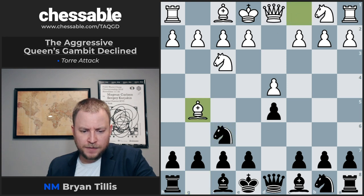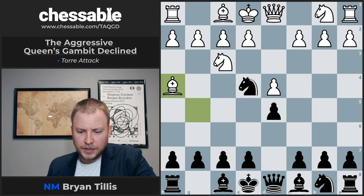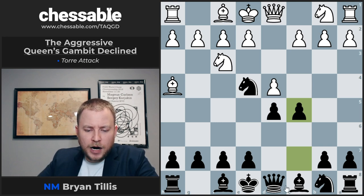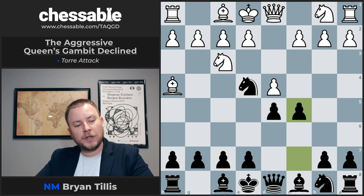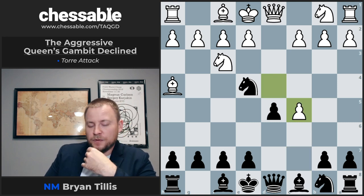After Bishop G5, Knight E4, already putting the question to the Bishop. Bishop H4, and C5. Very aggressive, and this is going to start our theme where we desire our Queen to be able to go to B6, bother B2, and we're going to have very easy and systematic development.